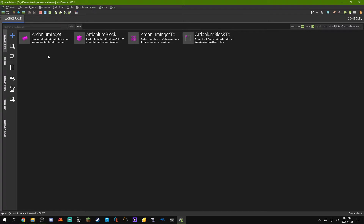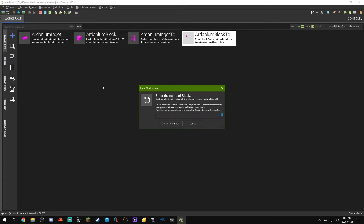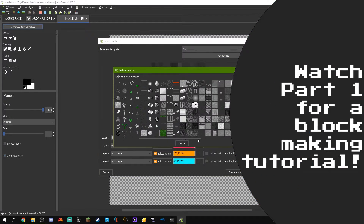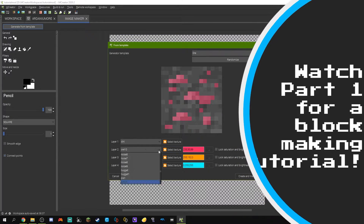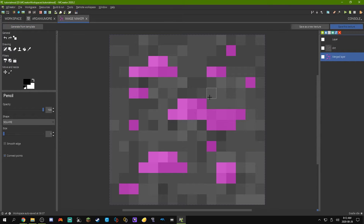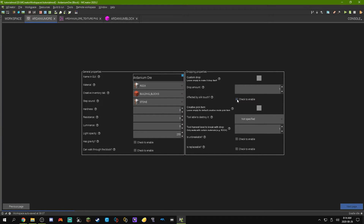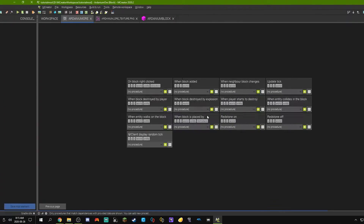Now the next thing I want to do is be able to make an ore that I can mine from in the world. When you mine it, you'll be able to smelt it and it will give you one Ardenium ingot — sort of ore generation, similar to iron again. I'm going to replicate iron, except I'm going to make it better than even diamond, and likely better than netherite, because I like making OP tools. So what we're going to do is add a new element and go to block to make an ore. Here is the interface we're going to need to be editing to make things generate.